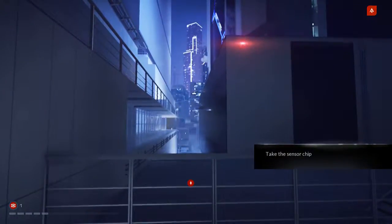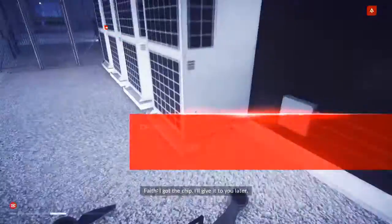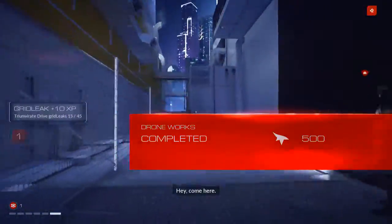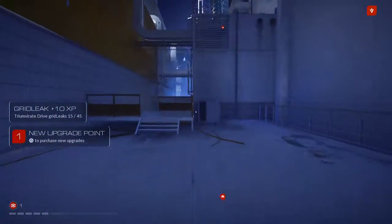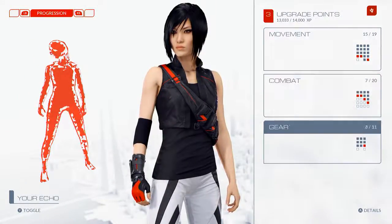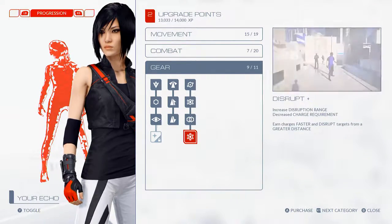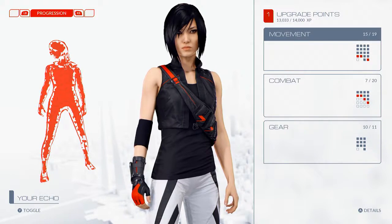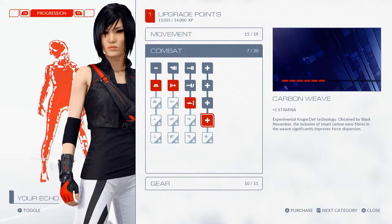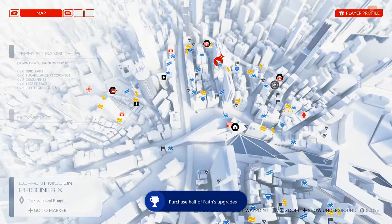What the hell? I got this here. I'll give it to you later. No rush — just the fact that Kruger Arms lost it should cause them a lot of trouble. You're the best, Faith. Alright, now I do have some upgrade coins. Should we get the gear going? Power storage — let's do that. Disrupt Plus. And combat — let me get some more health. Got an achievement: Run Free — purchase half of Faith's upgrades.